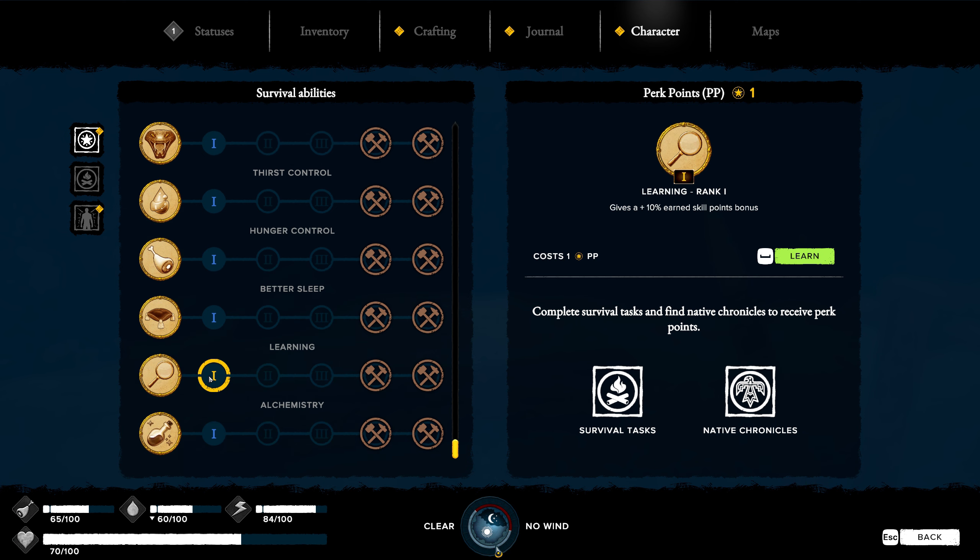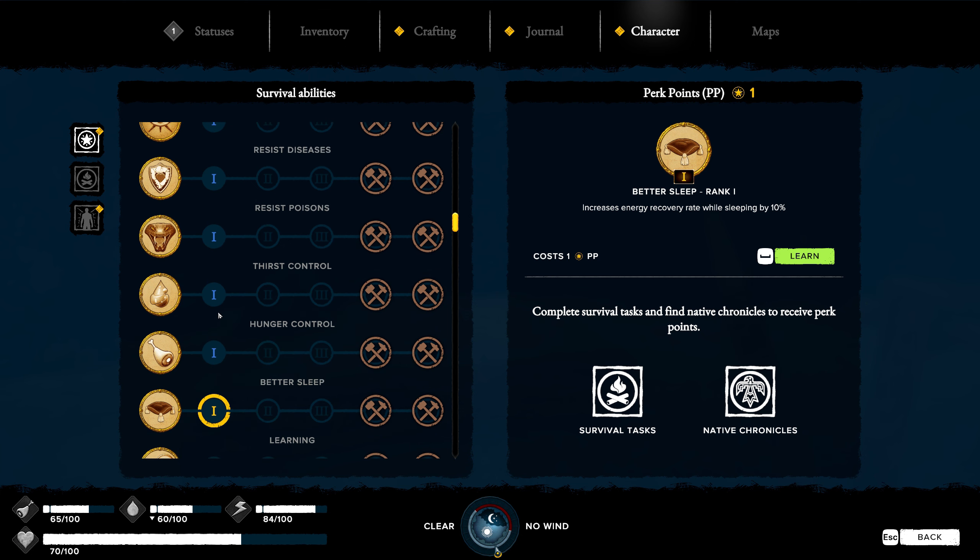Let's take a look before we do this. We've got learning - 10% earned skill points bonus. Better sleep - increased energy recovery by 10%. We've got hunger control and thirst control. Let's do thirst control, that is the main thing we're having issues with. Food's not too much of a problem. That gives plus five water bonus - let's do this. And that's water containing foods. Nice.